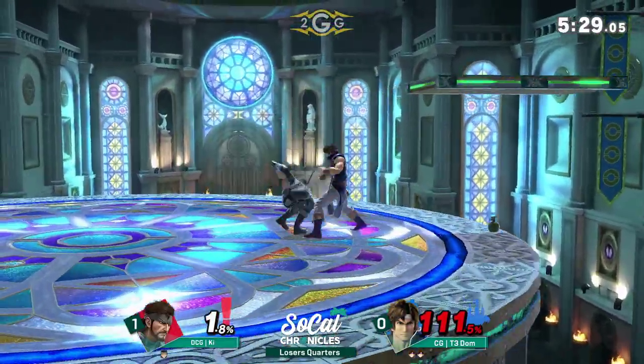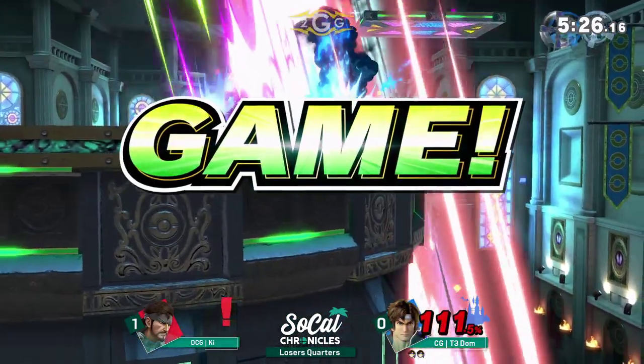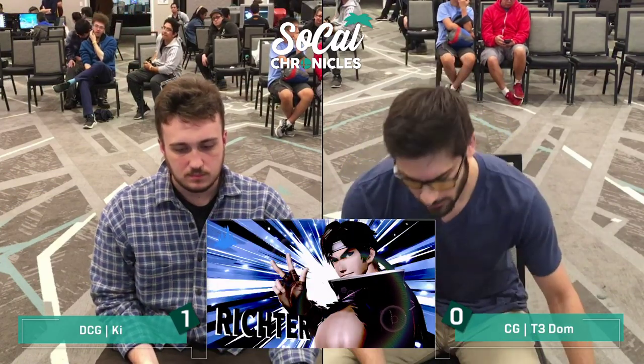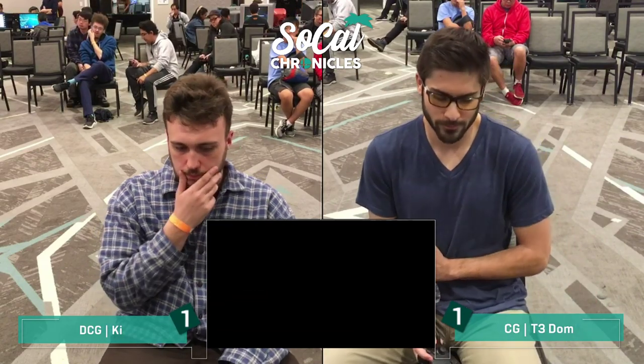I love this cross setup at the ledge — so smart. Another Holy Cross. Miss input from Key — the A there instead of a B. Another interesting facet of this matchup is that Dom has actually been picking up Snake himself.